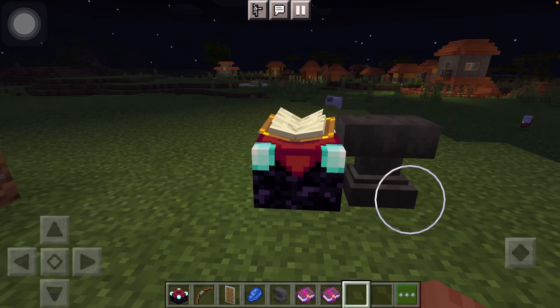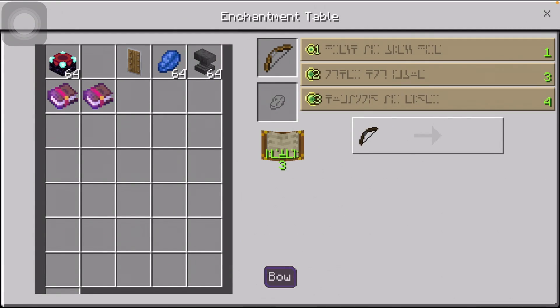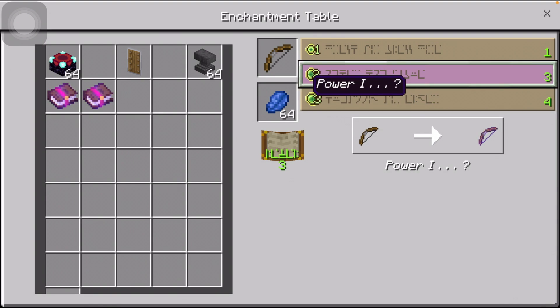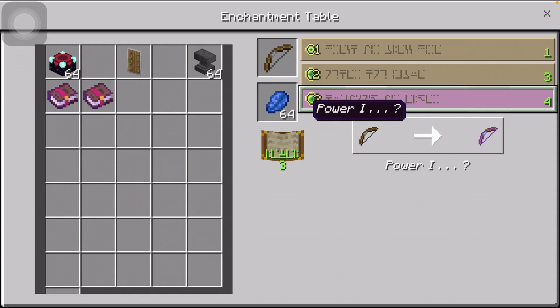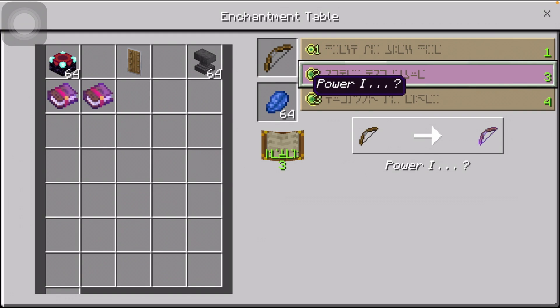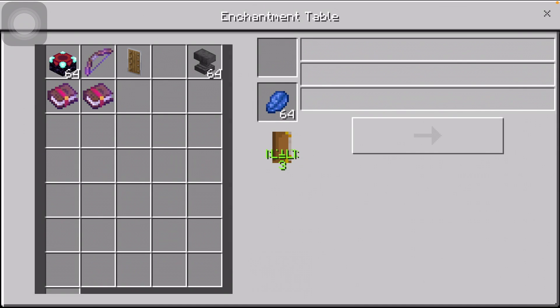So first, what you want to do is take your bow, put it in the enchantment table, then put your lapis lazuli in there, and you would like to choose any of these enchantments. As I mentioned, depending on how much XP you have you can get Power III, Power IV, or Power V. Then you press to confirm and there you go — you have an enchanted bow.